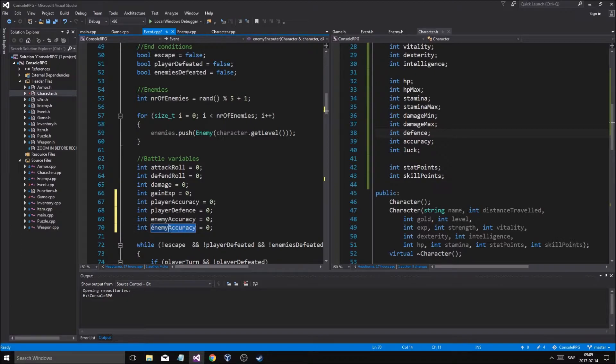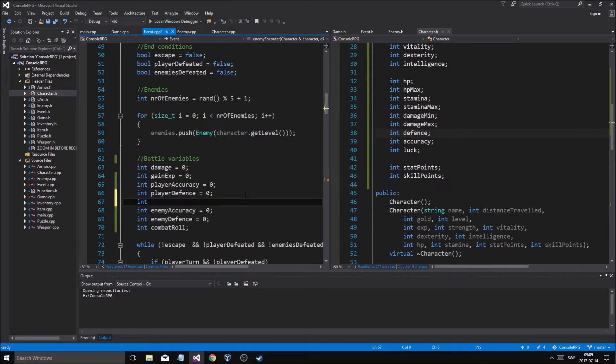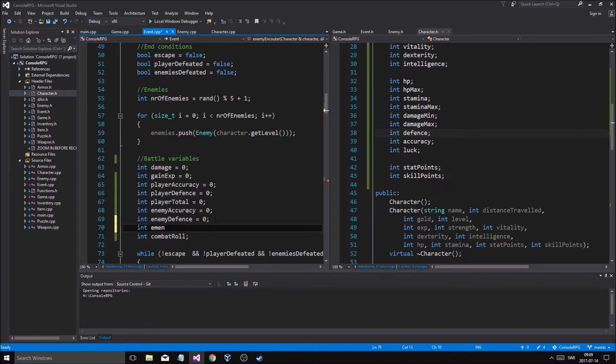Oh, I got a sneeze — oh god, sorry about that. Defense. And then: int dice_roll, int combat_roll. So we're going to have int player_total, int enemy_total — equals zero. Combat roll is going to be zero. Combat roll is going to be between player total and enemy total.